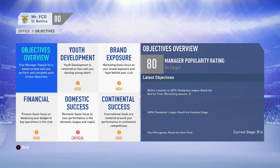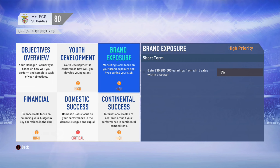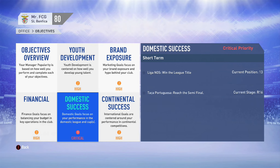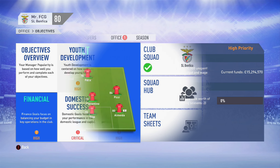Within three seasons we need to reach the Champions League quarter-final; this year we need to reach the knockout stages, and we also need to reach at least the semi-final of the domestic cup. Youth development-wise, within two seasons we need to have one player from the youth academy in the first season, playing 50% of matches the following season. Brand exposure-wise, we need to gain at least 30.8 million pounds from shirt sales. Domestically we need to win the league title and reach the semi-final of the cup. Financially, we need to finish the season with 6.7 million in unspent allocated funds.